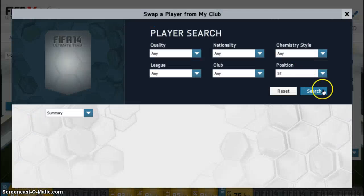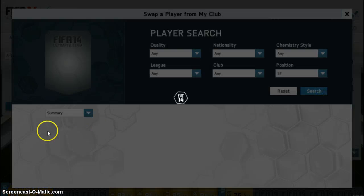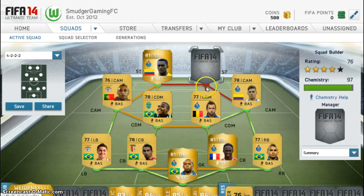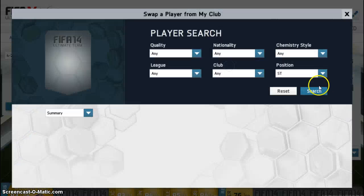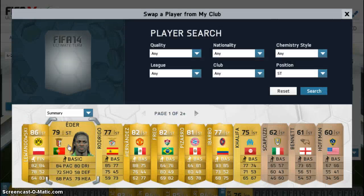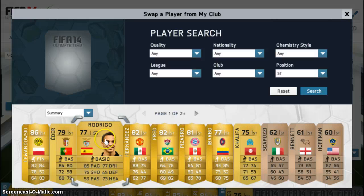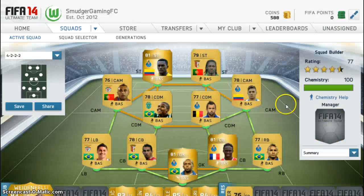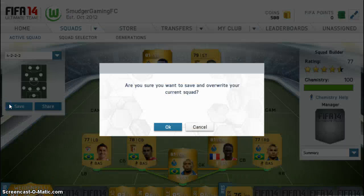Up front in the Portuguese league team you have to have Jackson Martinez. You can also play Rodrigo, but I find Edo plays better — he's a beast and scores more goals for me.